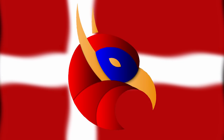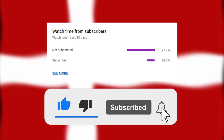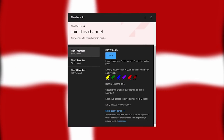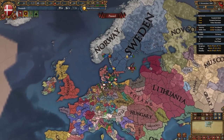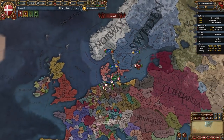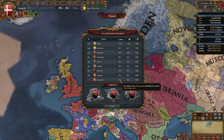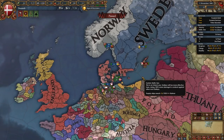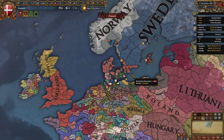Welcome to today's video — a guide for Denmark in EU4 1.31 Leviathan. Denmark is a nation in Northern Europe that starts with three subjects: Holstein as a vassal, and Norway and Sweden as personal unions. It's definitely a very powerful nation in 1444. Denmark is very fun to play and you can dominate Northern Europe quickly, building a massive trade empire with a powerful army and especially a strong navy.